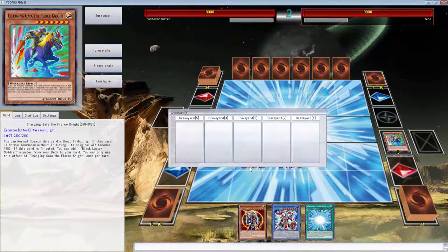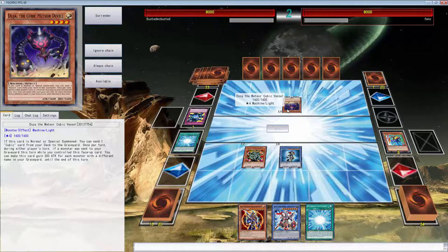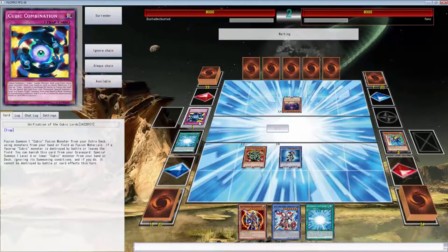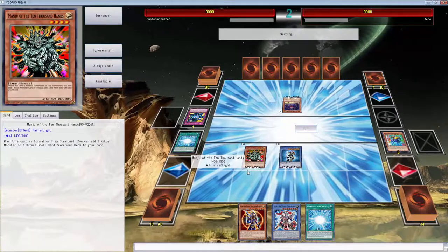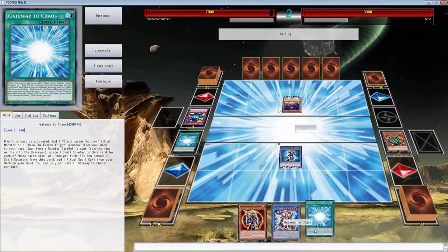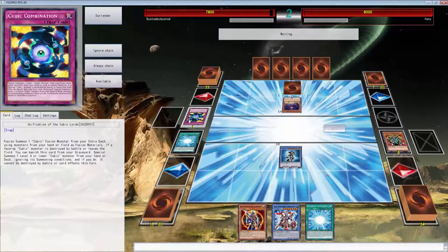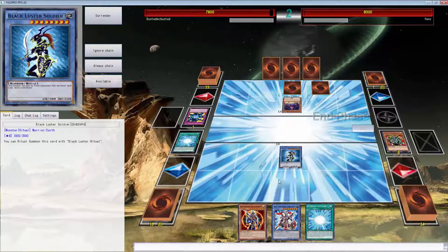Next turn we can possibly have game. Oh no, it's Cubics - this is really bad folks! When the Cubic monster leaves the field this activates. We just need to draw a level four and we could possibly win because we can play around their effects. This is exactly why Twin Twisters is needed.